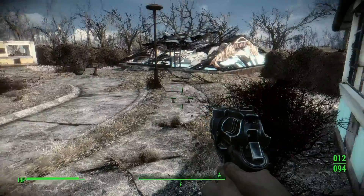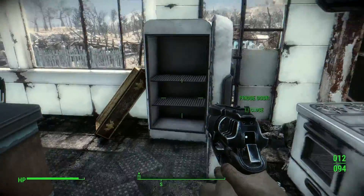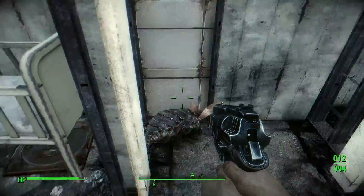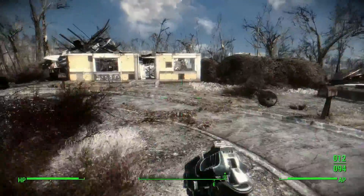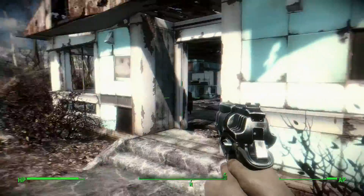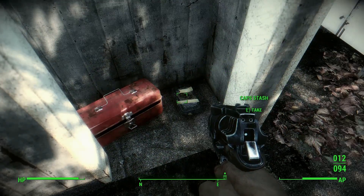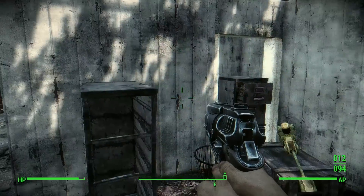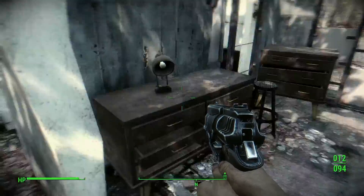Alright, well first, before we go to Concord, we're going to take a look around this town here, maybe loot a few things. Eventually, not long from now, this becomes one of your very first settlements where you can build things and have settlers and all that good stuff. That's a little further down the line. But there are a couple of items worth grabbing in here. Bear with me while I explore some of these dumpy houses. Bloatflies mostly. Early on in this game, keep every stitch of glue you can get your hands on — that stuff's like gold early on. Later it's not as rare.